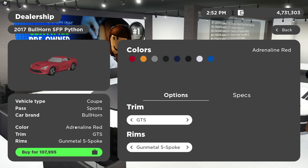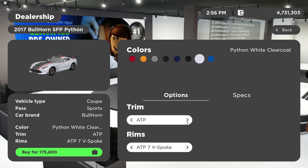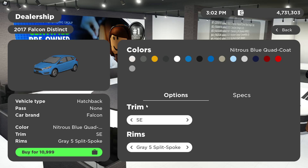Next we have the Dodge Viper — I've been waiting for this. I bought mine in yellow in the GTS trim. They also have ACR and ACR-R. Then we have the Ford Focus RS and other trims: SE, SE with Sport Package, Electric, Titanium, STL, ST — still looks really good. The RS is the trim that everyone's probably going to be going for.